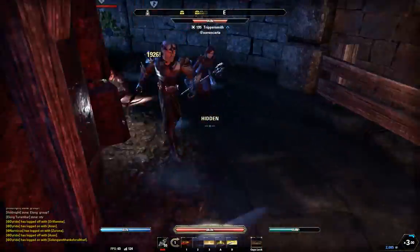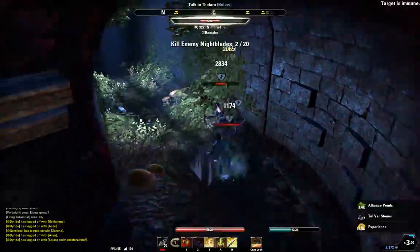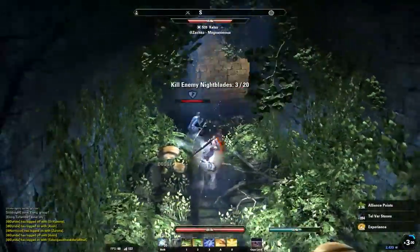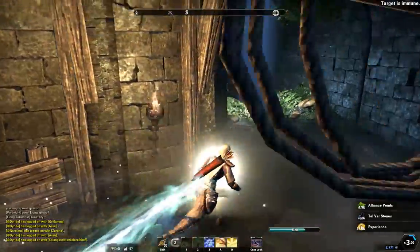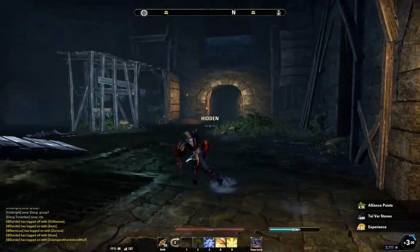I do a quick partial-charged Heavy into Crit Rush on this guy. I go right into the Batswarm off of a Roll Dodge Cancel. So I do Batswarm into Roll Dodge, and then what I'm left to do is just charge my Heavy attacks and huck Javelins at these guys while they can't see me. I catch them totally off-guard in the Corridor, so I manage to nuke them all down really fast.